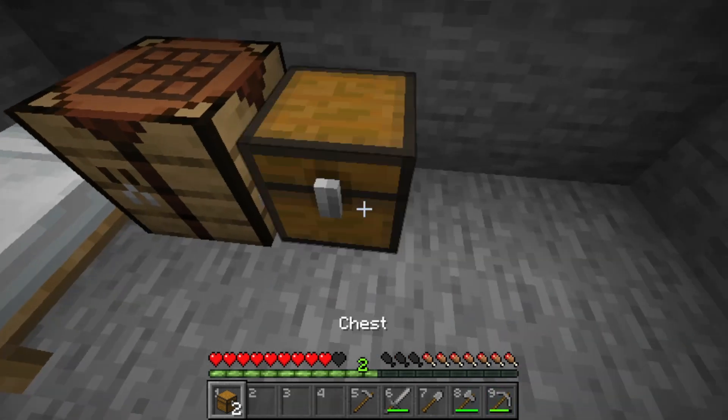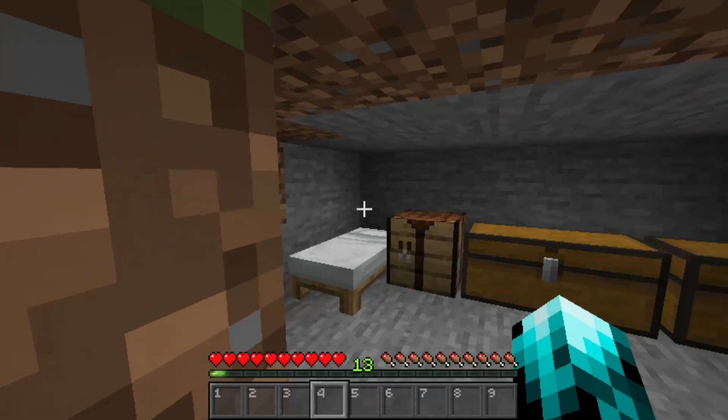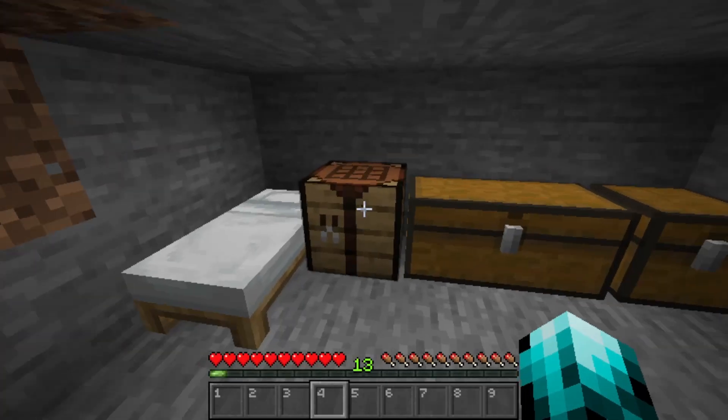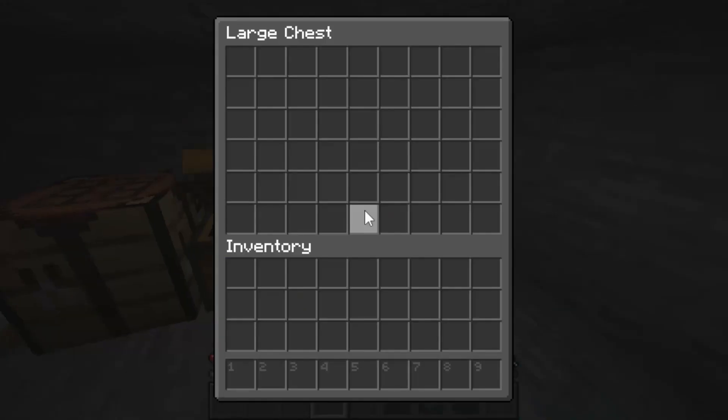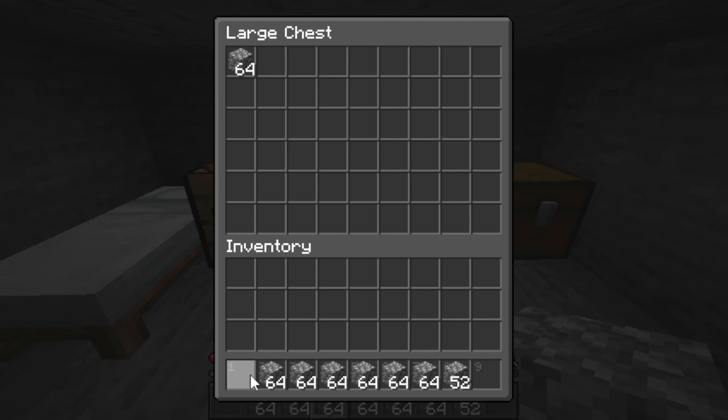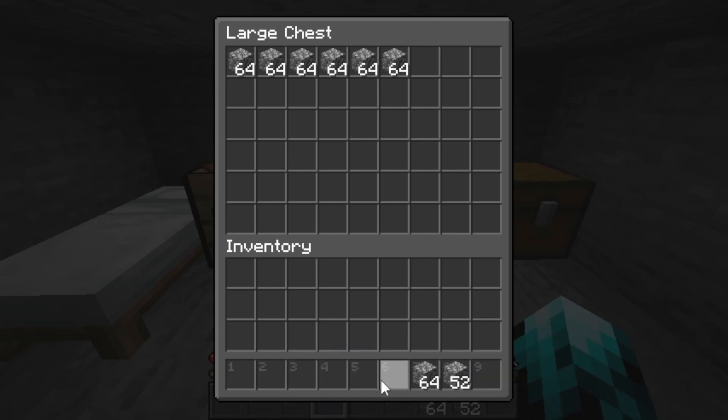If you don't like living in these tiny houses, you can also dig into a cliff or into the ground to create a temporary bunker that you can call home. You can also leave your crafting table in here and craft a few chests to keep all of your items stored safely.